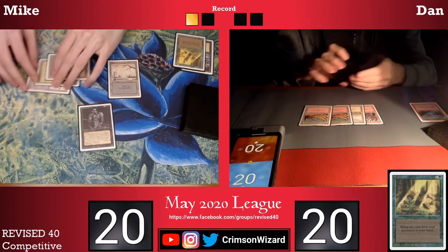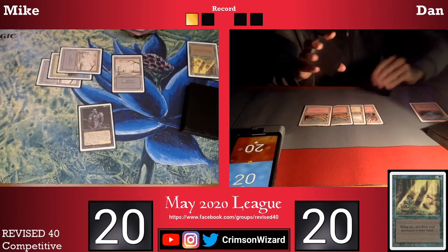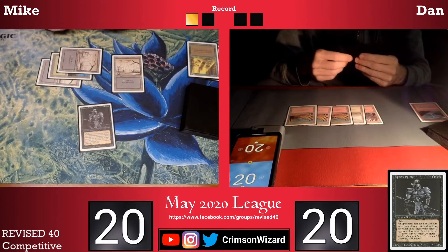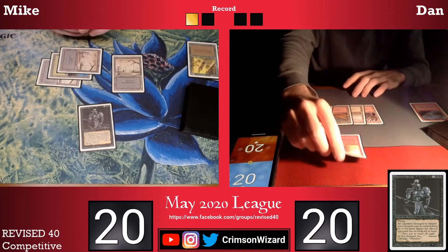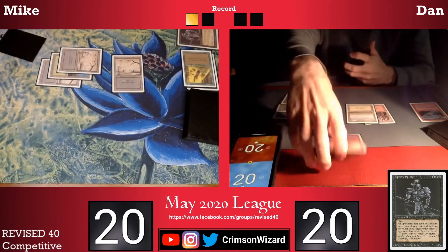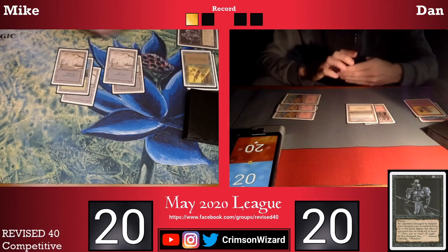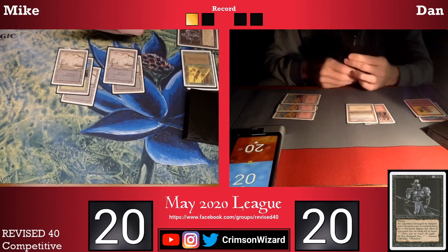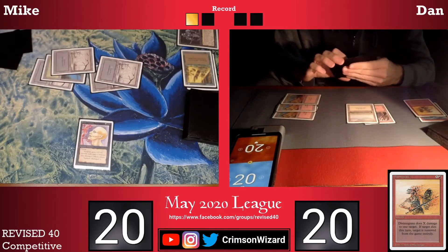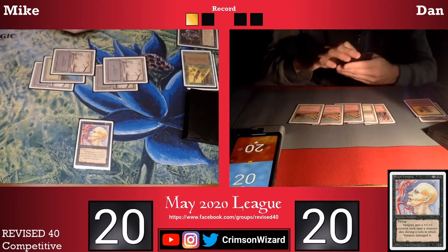I tap another Swamp to recast my Hypnotic Spectre and pass the turn back. Unfortunately Dan does have a Disintegrate, which he can use to exile my Hypnotic Spectre, and he passes the turn back. Red White Control is really good at keeping creatures under control — it has a bunch of Disintegrates and Fireballs to deal with little threats too. I go for a Sengir Vampire and pass the turn back.